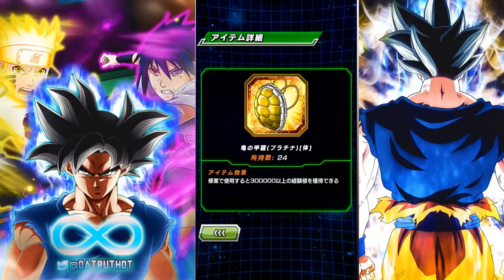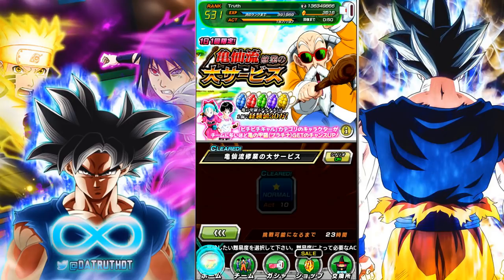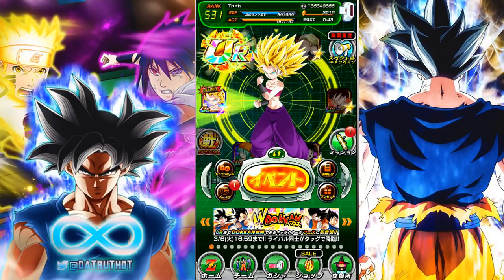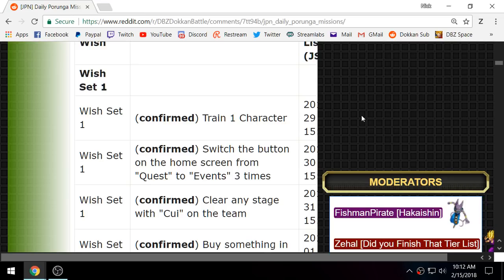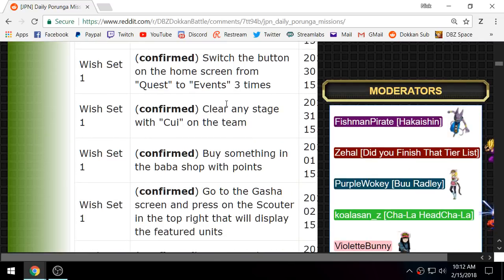We're on our quest to get all of the dragon balls and all those Porunga wishes, potential orbs, Kais, and everything else. We went ahead and got the dragon ball. Let's quickly go over how to get tomorrow's dragon ball, and after that I'll go over how to complete the mission where you get the 33 dragon stones, since many people are consistently asking about that. Let's switch over to the desktop and look at Set 1, Set 2, and Set 3.